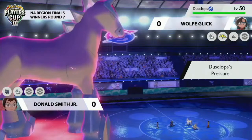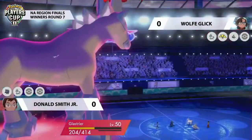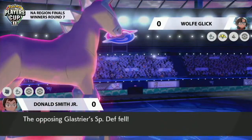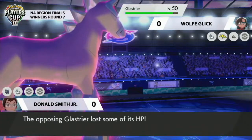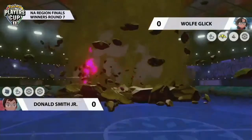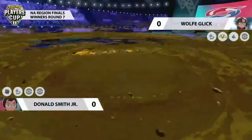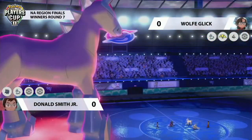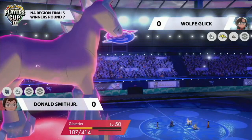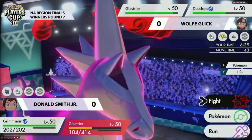Dusclops arrives on the field, able to apply some pressure with its ability and potentially set up Trick Room as well. Glastrier goes for Close Combat on Wolf's side, taking the Dynamax Glastrier down to below 50 percent. The risk for Wolf though is that his own Glastrier's defenses have been reduced. Donald's Glastrier goes for Max Quake targeting down into Dusclops — it'll be able to take that much better than Regieleki would have. Donald is trying to boost up defenses and now has a Special Defense boost on Glastrier and Grimmsnarl, so these are things Wolf needs to consider going forward.